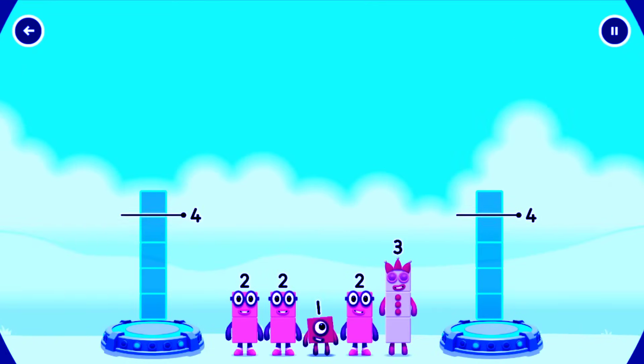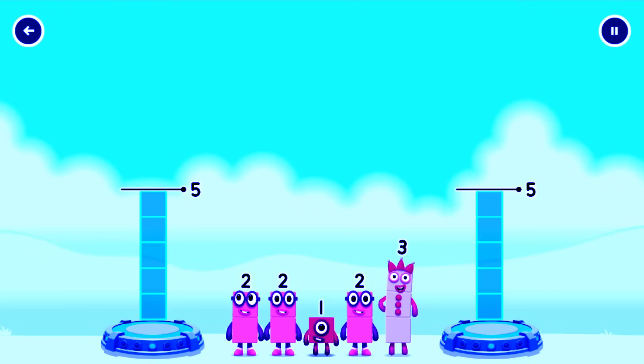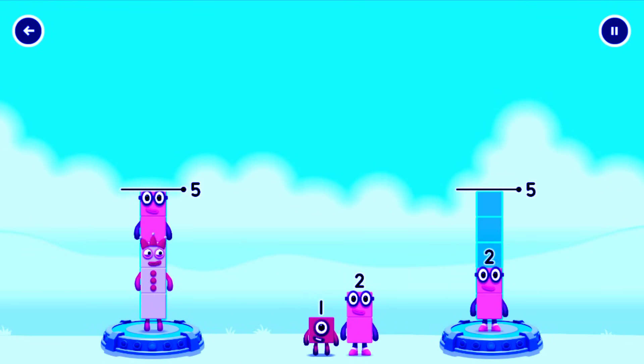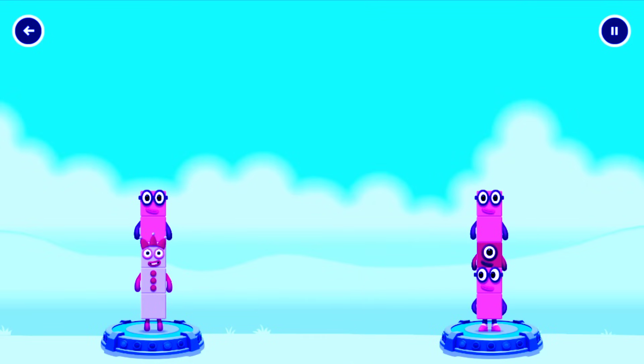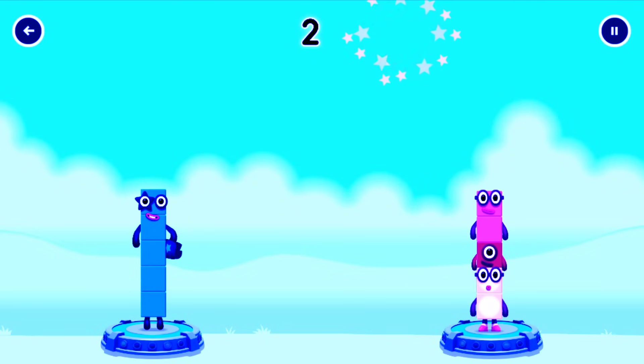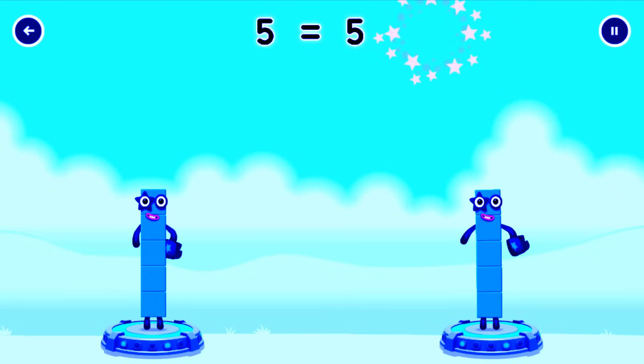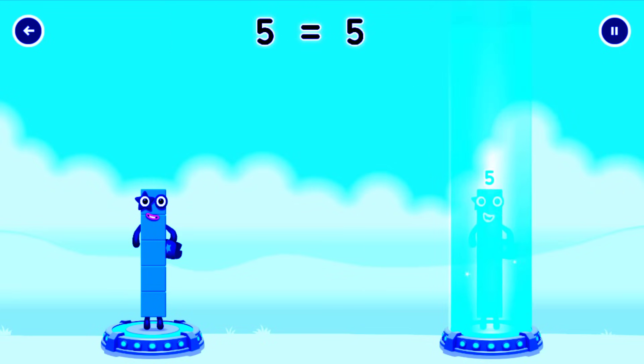Share the Number Blocks evenly to make two groups of five. 3, 2, 2, 1, 2. 3 plus 2 equals 5. 2 plus 1 plus 2 equals 5. 5 equals 5.